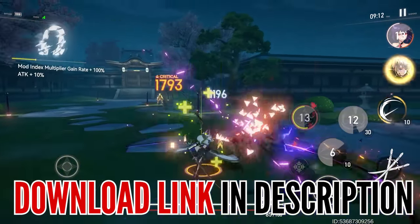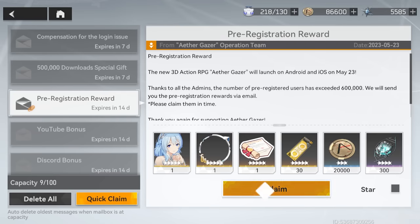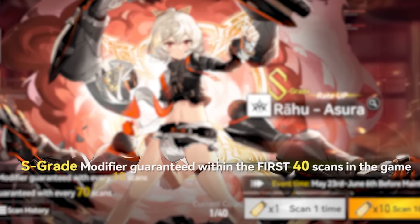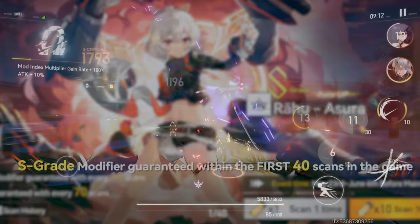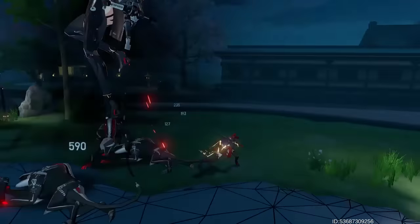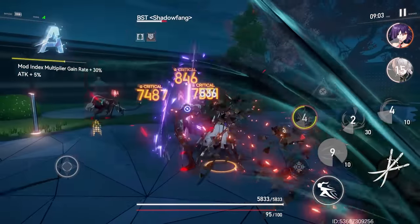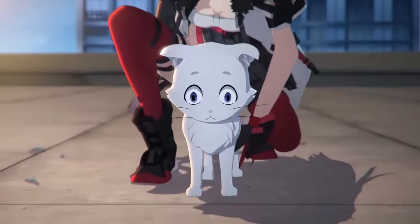Aethergazer reached 600,000 pre-registrations and within the first day hit half a million downloads. So you can literally just start the game and get a ton of free summons. As I mentioned, there's a guaranteed S-rank modifier banner and all you have to do is make 40 pulls, which is super easy. Make sure to check out Aethergazer — it's available on both Android and iOS. Download the game, help support my channel, and thanks for watching.